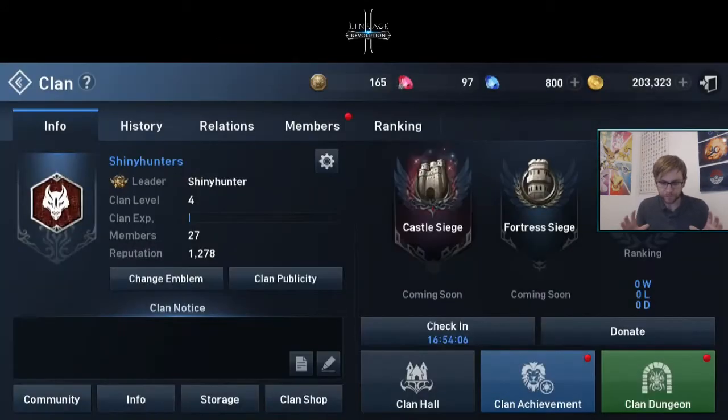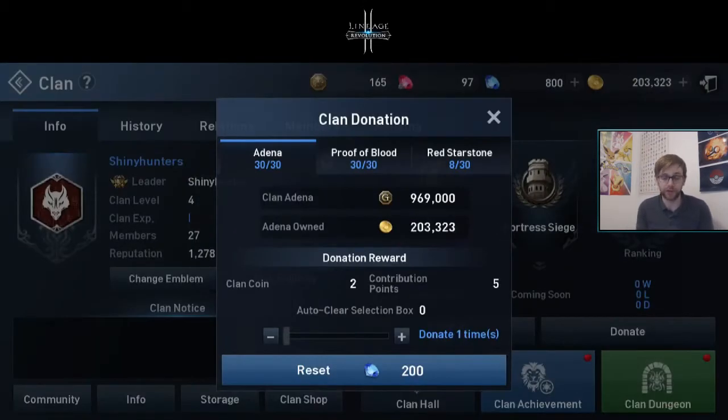Let me explain the clan features. First of all, you level up your clan — we're now at level four, done that really quickly. You do that by donating. Doing a clan donation can be maxed out; something like 75,000 adena gives you the full 30 out of 30 for the clan donation. It gives you a massive boost to clan experience and also gives you tons of clan coins.